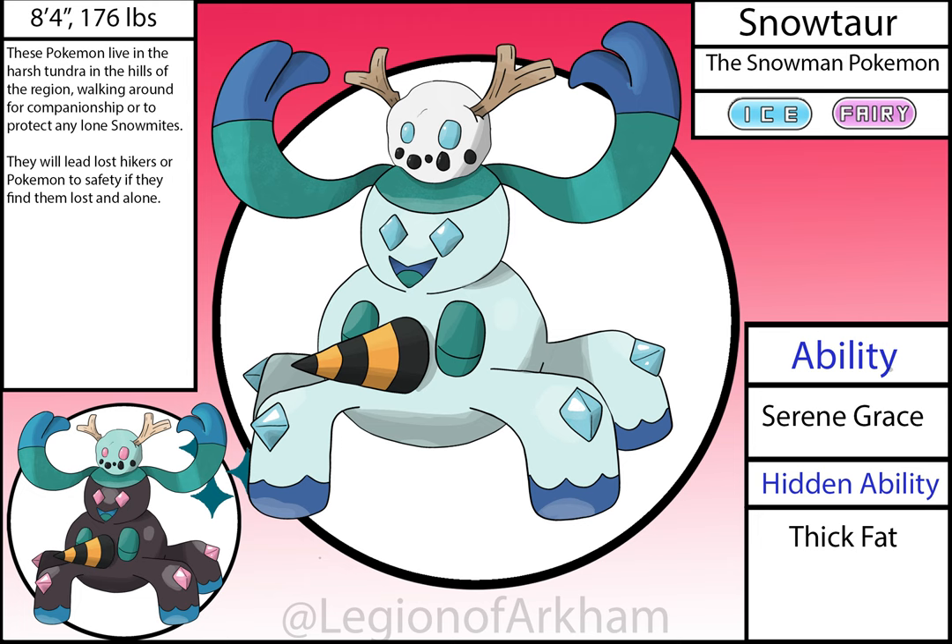Snowtar, the Snowman Pokémon — a split evolution for Snowmite when it levels up holding the Blue Scarf. I added this evolution since at the time I was going to remove its other evolution, Snowapede, and replace it with this Pokémon — then changed my mind and made it a split evolution. Both evolutions follow a snowman theme, but this one is more your bog-standard snowman. The real face is on the last segment and the one up top is used to fool predators. The nose is admittedly a tad phallic in retrospect, but I think it helps get the entire design across so I can overlook that.